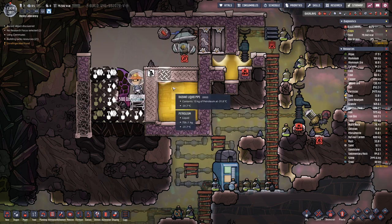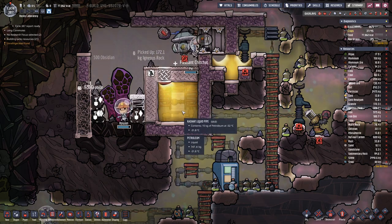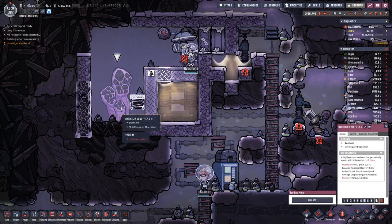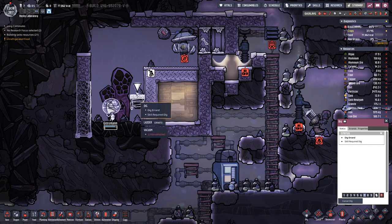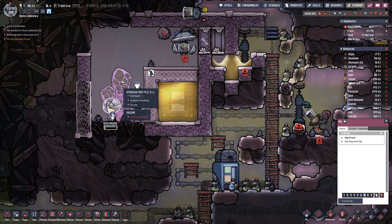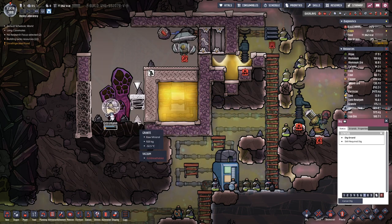We are almost at the level we wanted. It's probably difficult to get to the exact number because that would mean we'd have spillage. We also want to analyze that — it's currently dormant, and it's probably been active for the whole time while we were waiting for the petroleum here to collect.